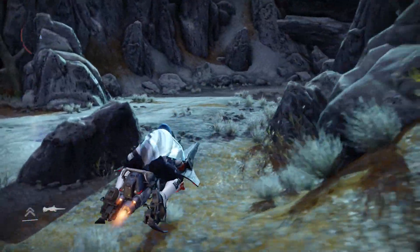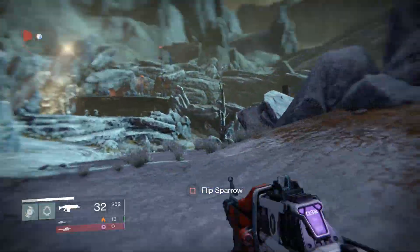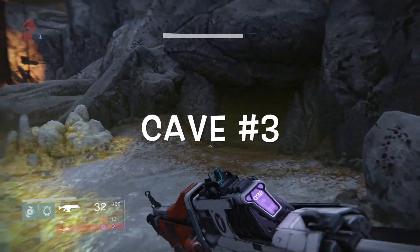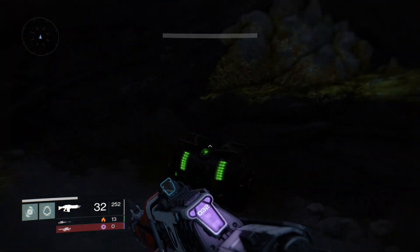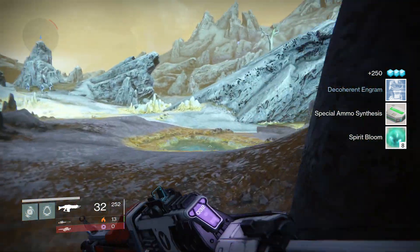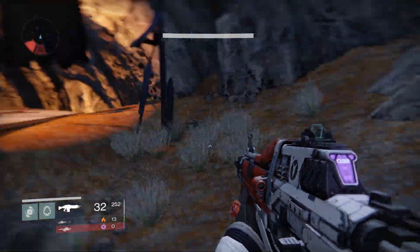I'll show you all of the caves you can go into — you just keep running in a circle. I highly recommend doing this by yourself, not with a friend, because it slows down the process and makes the whole thing slower. We found another chest. Keep going in circles, keep collecting. I just got an engram that could be a rare or legendary item — that's how easy it is to loot farm in Destiny.